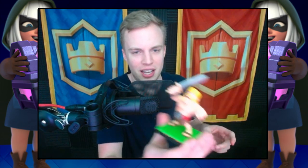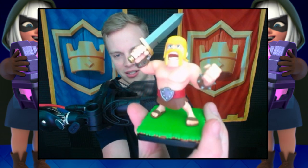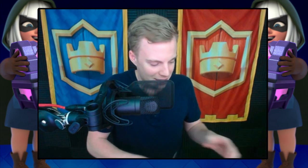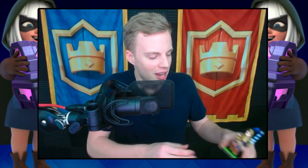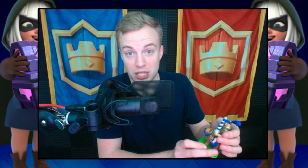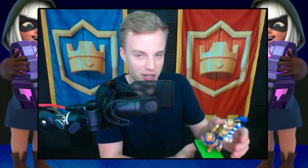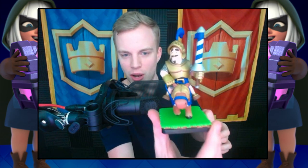Number two is the Barbarian. All of these look pretty amazing, I'm not going to lie. I don't know if my webcam does them justice, but these are super high quality. It's actually $100 for the six of these — you could either have 14,000 gems or a pack of figurines. Seeing as Supercell steals my Supermagical chest, I thought I would go ahead and get these instead.